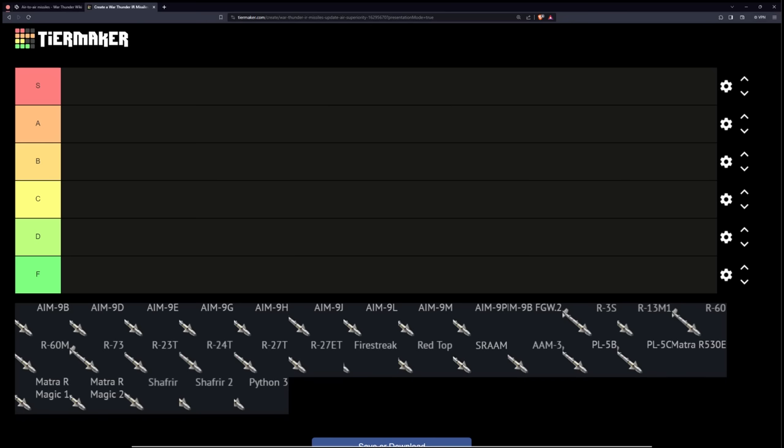Before we get into things, just some disclaimers. First of all, these missiles are being compared against each other rather than the battle ratings that they sit at. The AIM-9B at 8.0 performs very differently from the AIM-9B at 10.7, so it just makes it a lot easier to compare them against each other. Plus, I want this to be a little bit of a guide so that when people unlock missiles, they know which ones to use.